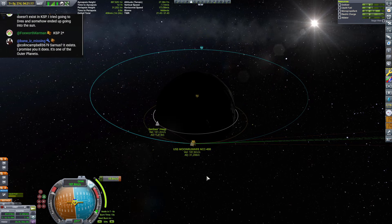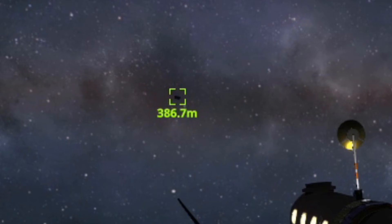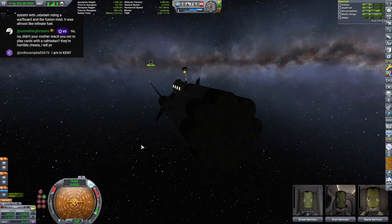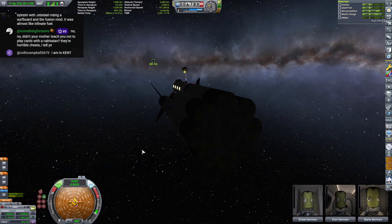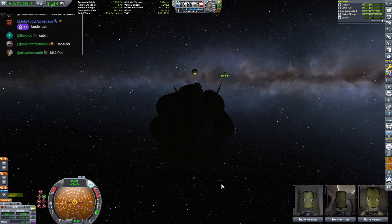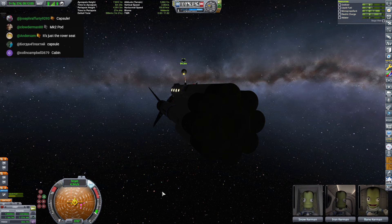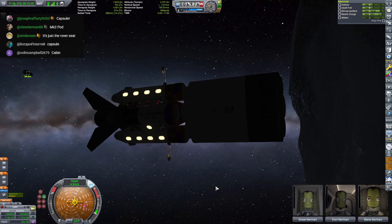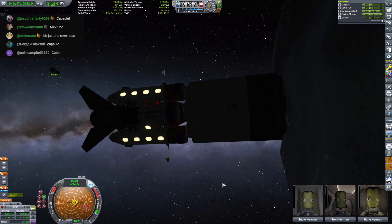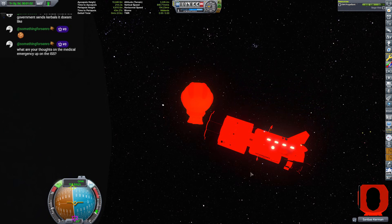Woof. All right, take your bets. What in the world is this Kerbal on? Is it a capsule or is it a crew cabin? Place your bets. We're going to find out here any second. RCS engaged. Lander can, cabin, nose coat and cabin, capsule. Let's see who wins. It looks like a mark one crew cabin from here, but I could be wrong. I'm going to say cabin as well. Almost right on top of it. Yeah, I think it's a cabin. Gosh darn, I can't believe they left his ass out here. And it's a she. We didn't even leave the vicinity of the ship. We're not doing nothing over here.